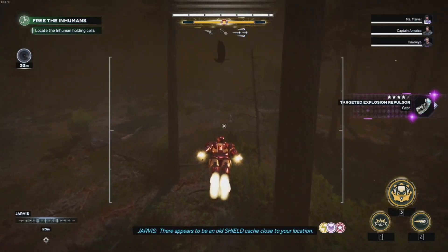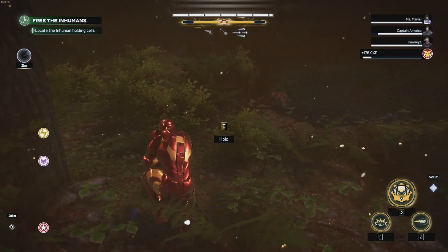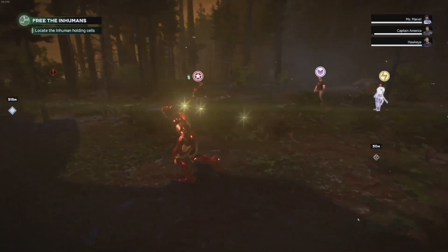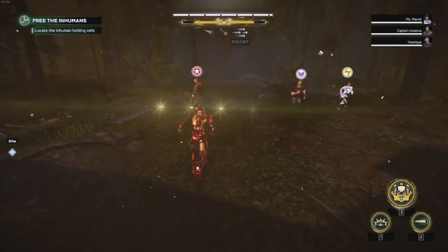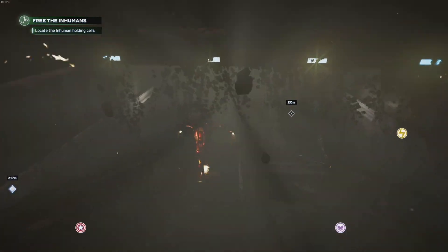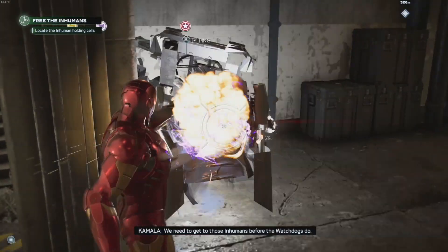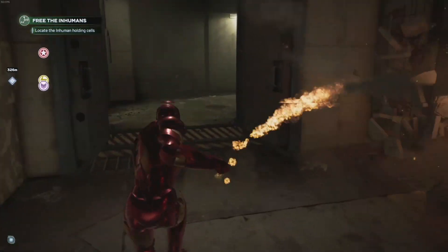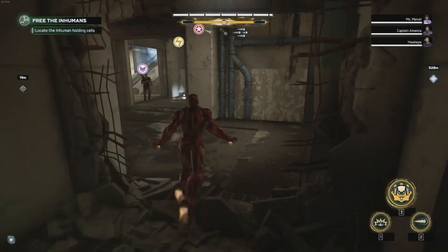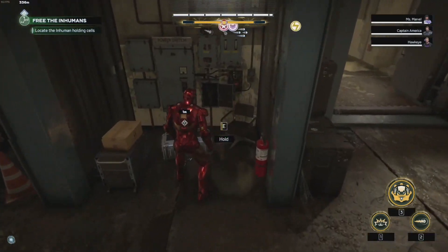There appears to be an old shield cache close to your location. Can I still shoot it if they're good guys? We're in the clear. We need to get those Inhumans before the Watch Dogs do. They've got nothing on us. That did it.